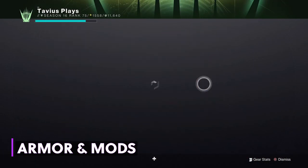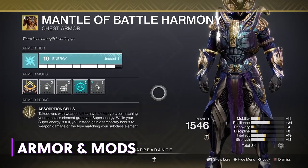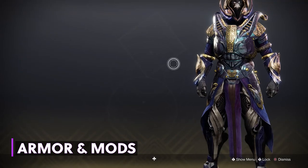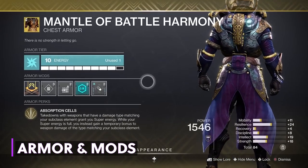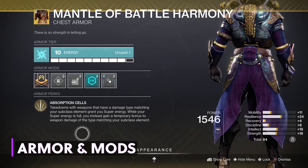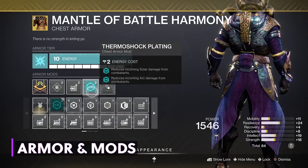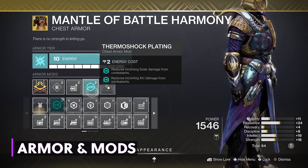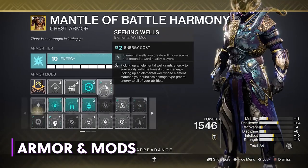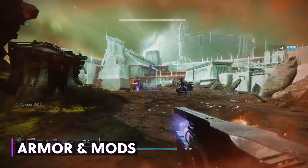Moving on to the chest piece, our exotic — one of my favorites — the Mantle of Battle Harmony. This exotic grants you super energy for any void weapon kill, and if your super is full, it will instead grant you a temporary bonus to void weapon damage. It's one of the best exotics for Warlocks at the moment in my opinion. I've equipped a Trace Rifle Reserves mod, Thermoshock Plating from the seasonal artifact to reduce incoming solar and arc damage, and Seeking Wells. This mod is only available on the arc affinity, but it makes elemental wells you create come to you. I love this mod.